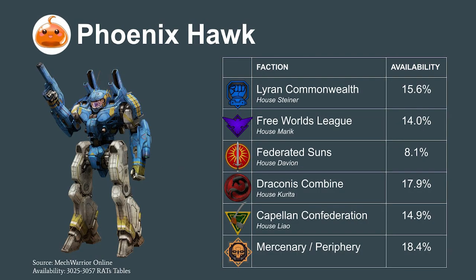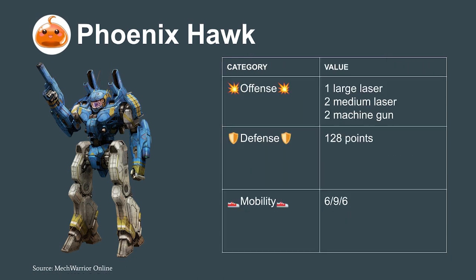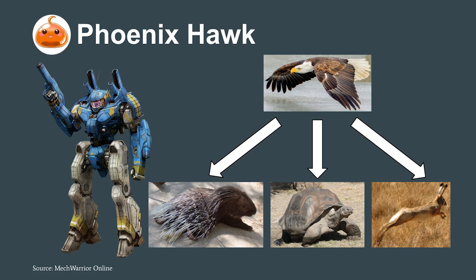The first metagame-defining mech is the Phoenix Hawk — the apex predator in the light mech food web. With its combination of speed, good armor, and a large laser that can open up many light mechs' armor in a single shot, the Phoenix Hawk puts evolutionary pressure on the mechs we're rating today. It helps us define our first three evaluation criteria: offense, defense, and mobility.